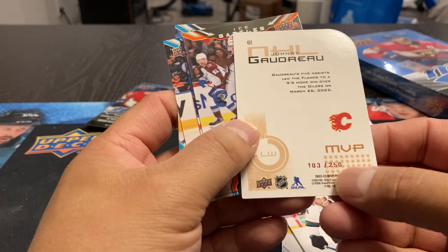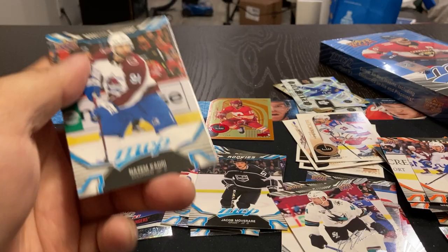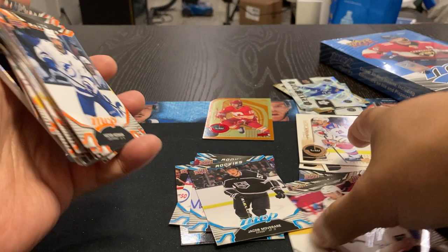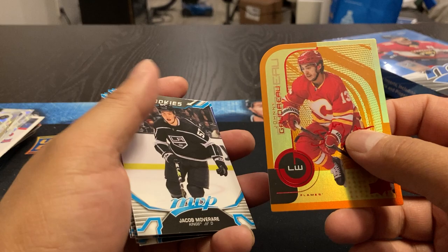Okay, so that's numbered — 103 out of 250. McKinnon, Kachuk, Milano, and Besser. And our last pack out of box number one. Codri, Meyer, Drysdale. So we did get the die cut — Johnny Gaudreau, left wing. I just see that as an E there for some reason, not W.